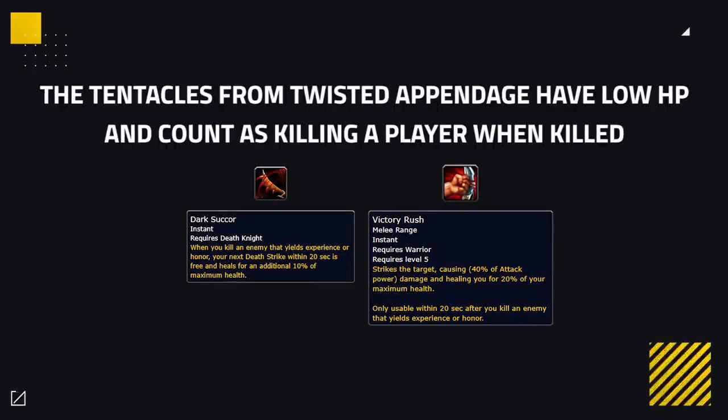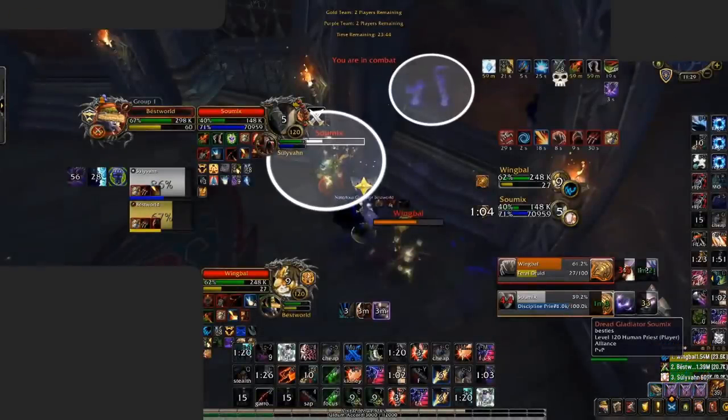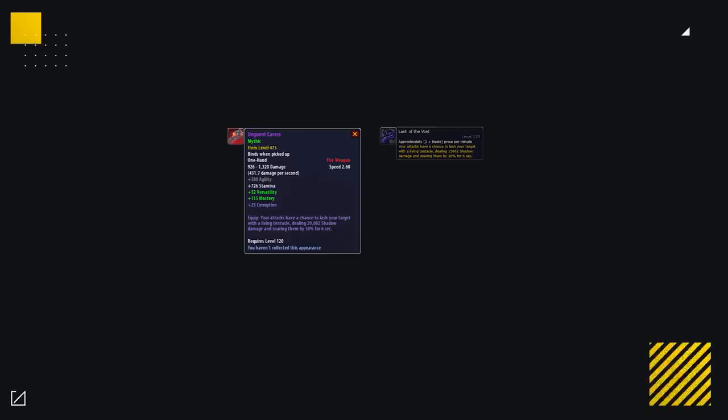However, Twisted Appendage is not without its drawbacks, the major one being just how easy the tentacles are to kill. When they spawn they have 10% of your maximum health, so they're relatively easy for almost all classes to one-shot. They also count as kills, granting enemies buffs like Victory Rush for warriors and Dark Succor for death knights. These tentacles can also be line-of-sighted if you're playing near a pillar, though as long as enemies are in line of sight they do have a very long range, making them good for all specs and roles.